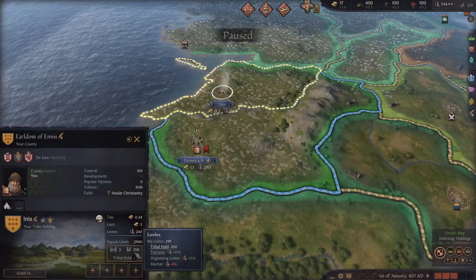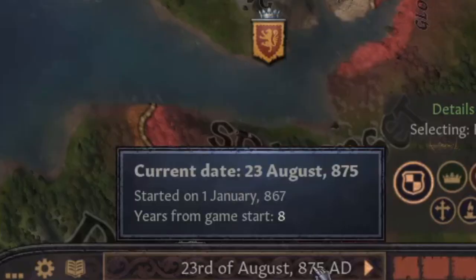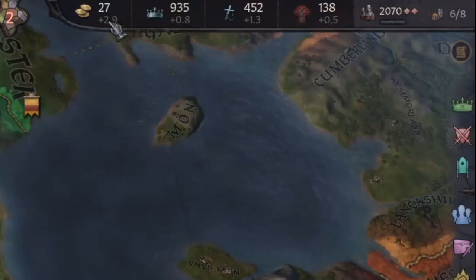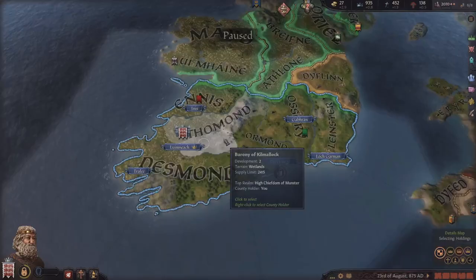When I started this game I had two out of four holdings and I was making 1.4 gold per month. It has only been 8 years since I started this game, and I now have control of 6 domains instead of 2, and my gold income is now 2.9 per month. So I've more than doubled my gold income in the span of 8 years just by taking more holdings.